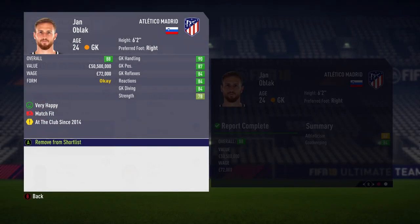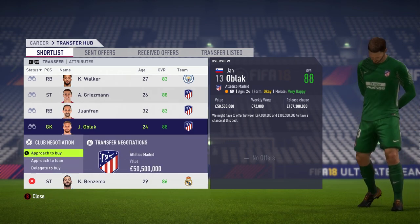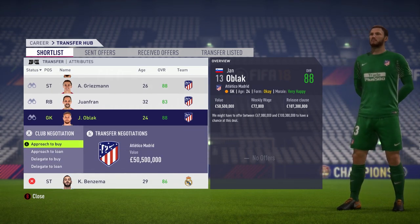Hey, DotXTV here with another Achievement Guide. This is the Brute Force Achievement. For this one, you need to activate a player's release clause and then sign him.